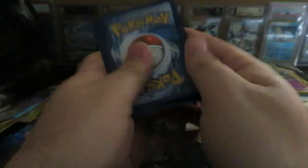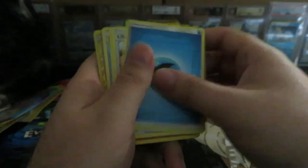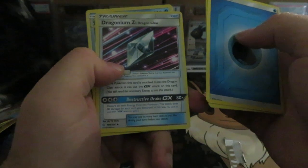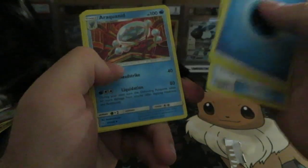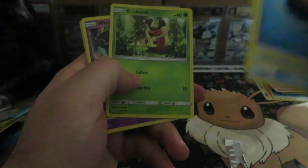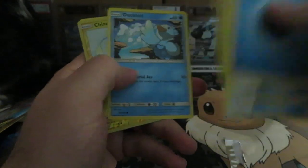Oh, I think I only did three. Water Energy, Lily's Poké Doll, Dragonium Z, Dragon Claw, Arachnid, Drillbur, Swirlix, Krikatot, Wubak, Ducklet, Chinchou, Golurk. Nothing in that pack, huh?